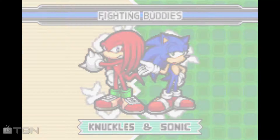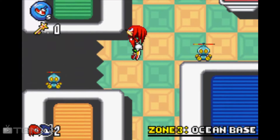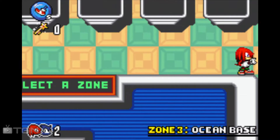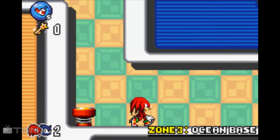We'll do Knuckles and Sonic, because they have the unique moniker of Fighting Buddies. When Knuckles is paired with Sonic, he doesn't have his glide — he uses this weird head-bash roll thing. I don't understand it, but it is there.